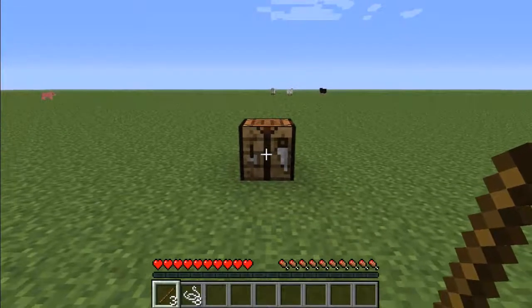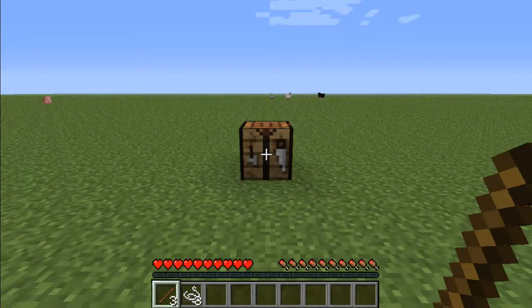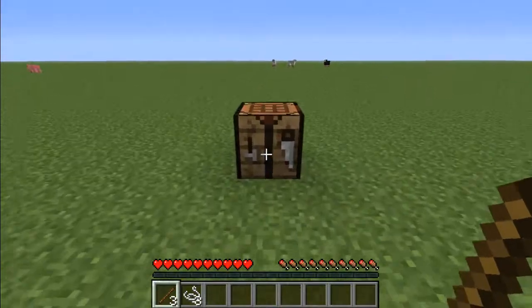Hey guys, it's Nylon here with another Minecraft tutorial. In this tutorial I'm going to be showing you how to make a bow in Minecraft. The things you're going to need are 3 sticks, 3 string, and a crafting table.